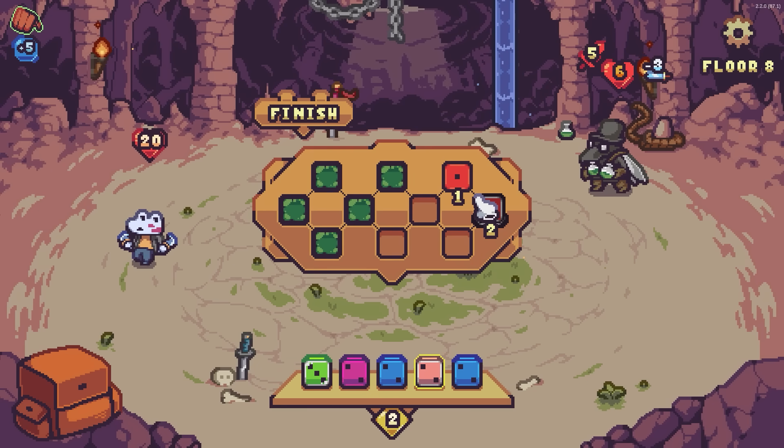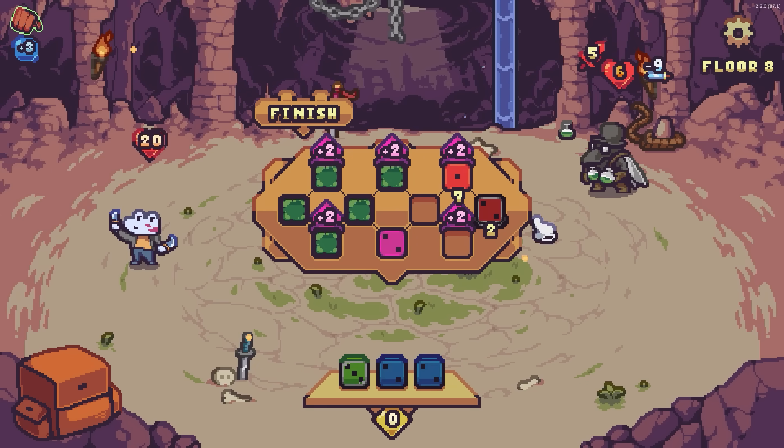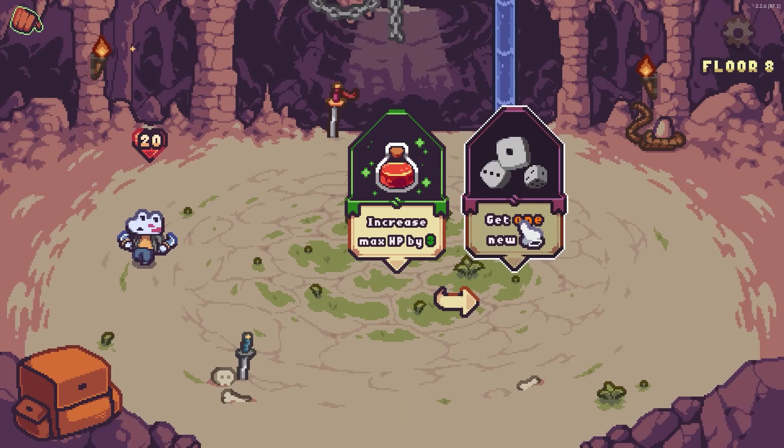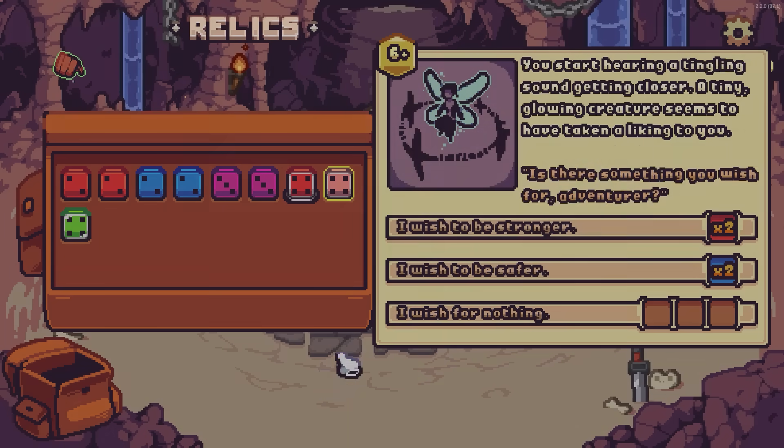We're going to take a bit of damage — oh no we won't, because we're getting that free shield. Oh my god, that free shield has already paid itself off. Buff that up. We get big swings — nice. Taking any dice: increase max HP. I'm going to increase my max HP. I think I'm pretty chill on my dice pool at the moment.